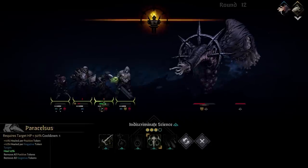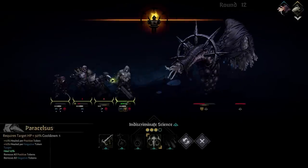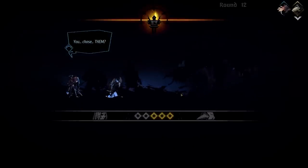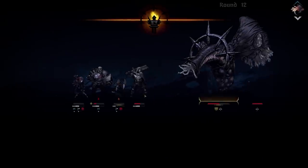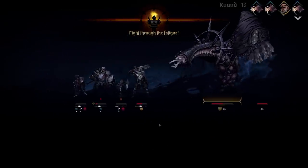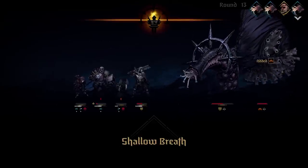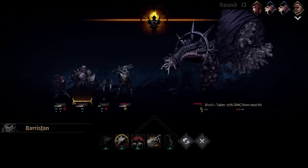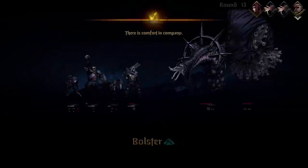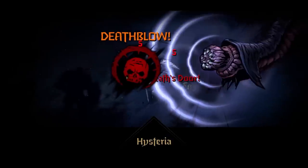Do I heal myself? Do I heal the Leper? They both have 88 death blow resist. Let's heal the Leper — nice, a crit heal. Everyone is still alive — surprisingly, I'm actually surprised everyone is still alive. So now I don't really have a choice, I have to rush the boss down. It would be hilarious if the Leper soloed the boss — it's technically possible. One person dead — that's the Jester. I can probably still do it without the Jester, but I'll need to get at least a little bit lucky here.